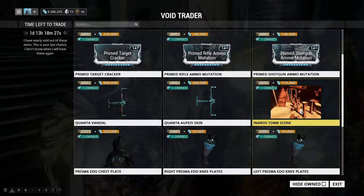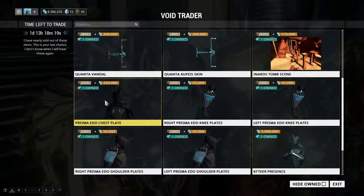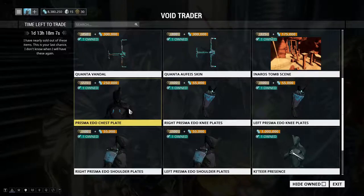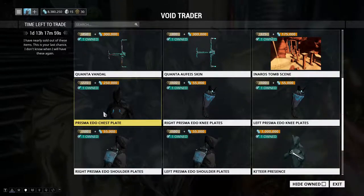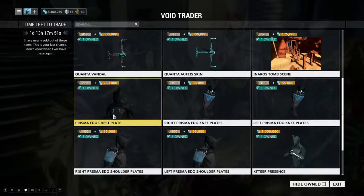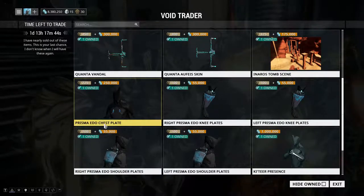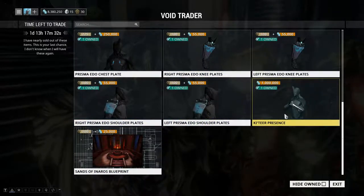I'm big into Captura so I definitely did buy the Anpu's Tomb scene this time around — definitely do get it. Quick fact I didn't know: shoutout to Brozyme for telling me this — apparently the Prisma Edo chest piece has a special hit particle animation that plays when you're taking damage. I didn't know that but I definitely want to check it out. We have the whole Prisma Edo series, as you can see.